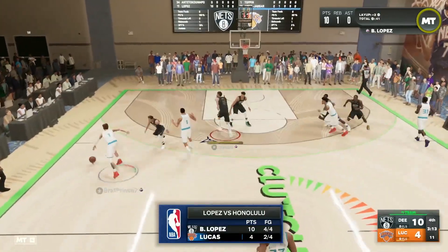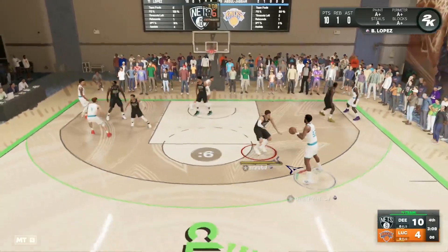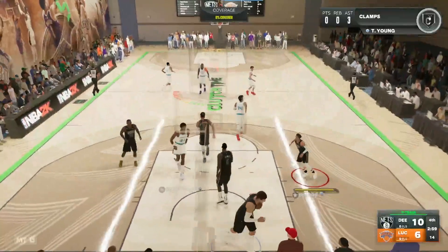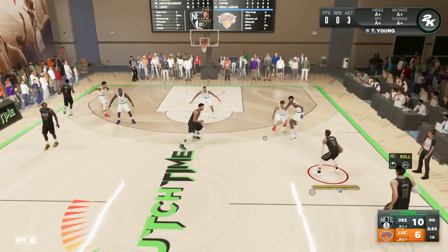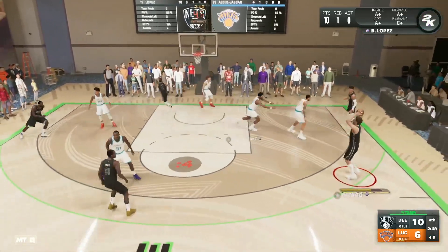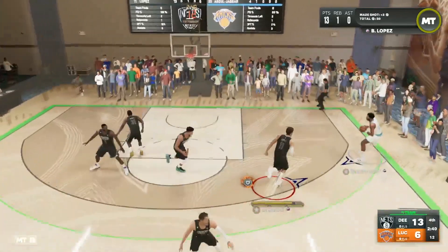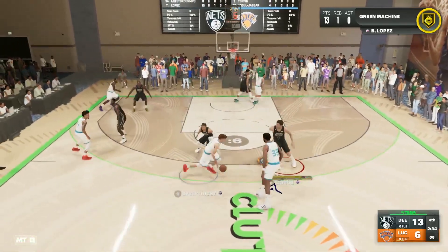Let me know in the comments what you think about this Pink Diamond Brooke Lopez card — do you think he's going to be top five, top ten? Personally, I would say he's probably number six or seven. My top five consists of something like Kareem, Tim Duncan, Christops at four and five, Hakeem, Dwight, and maybe AD at six. So I think Brooke Lopez could definitely be in that six-to-seven range. Once you get used to his jump shot, it's actually pretty money.